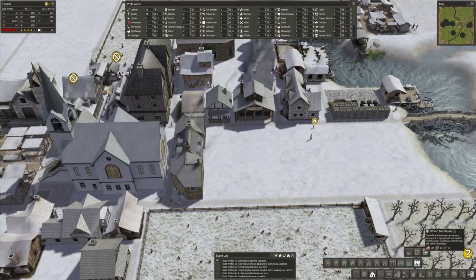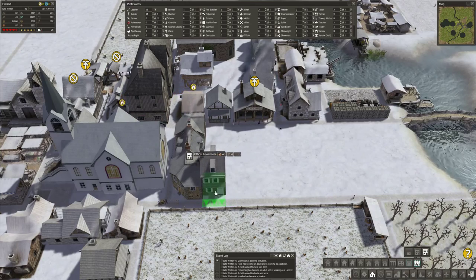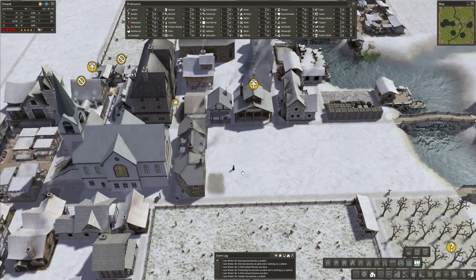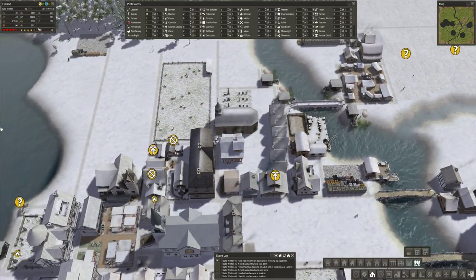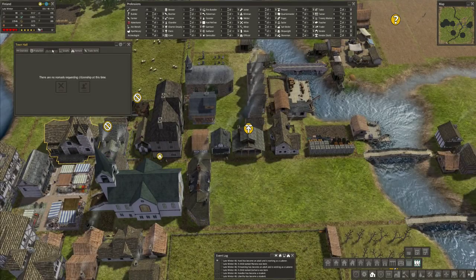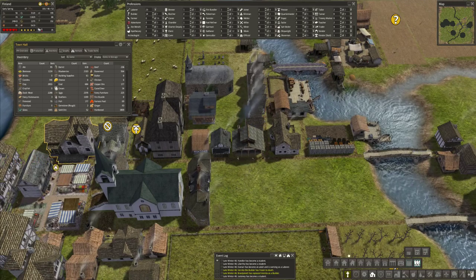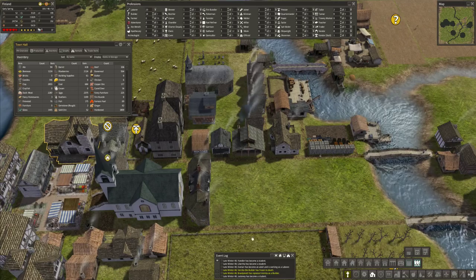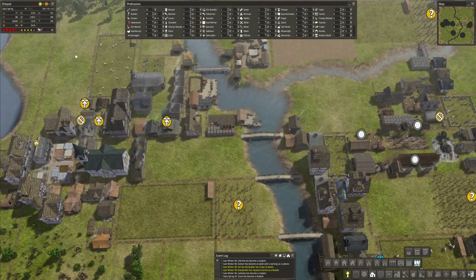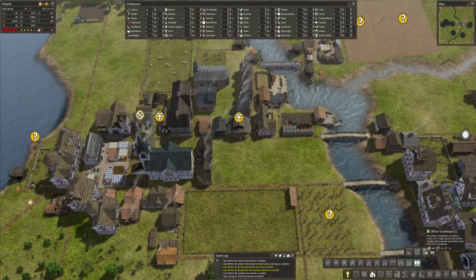Family townhouse? Let's try an officer townhouse — let's see what that looks like. That looks impressive. A bunch of people have become adults and are working as laborers. That means we should probably build another house. Vernita the Builder is frozen to death! We have fuel — you shouldn't do that. Vernita the Builder should not freeze to death. Oh, because she was homeless. That's right. That is too bad.